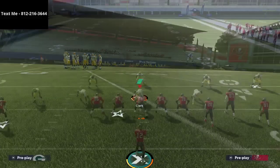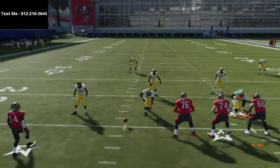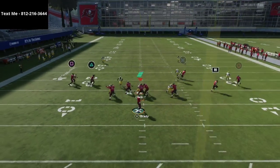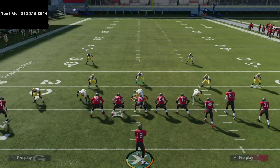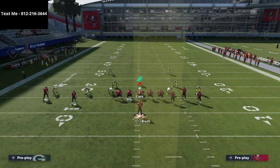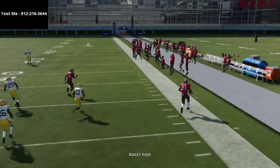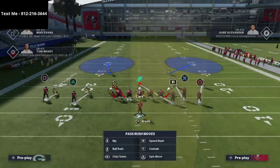Starting with stick — when running this offense, make sure your bunch receivers are on the left hash mark. If the ball is on the right hash mark, flip the formation. If you motion Antonio Brown out on stick, he gets separation to the outside with a double move route. It's a similar type of route to flood, but the double move gives better separation against man coverage.